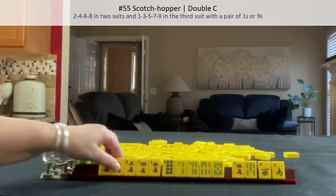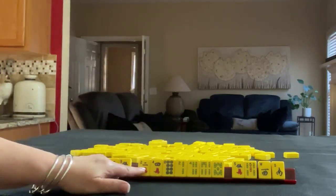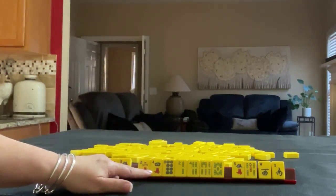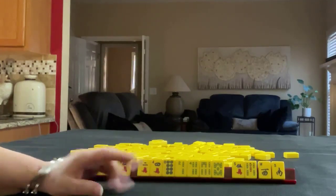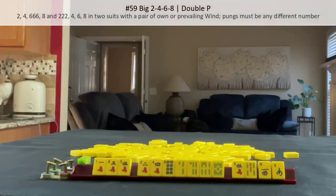We have two and four here. Maybe we could do either big two, four, six, eight or little two, four, six, eight — both are mixed suit hands. On page 23, big two, four, six, eight is two, four, six, eight in two suits with a pong of a different number in each suit, with a pair of owner prevailing wind.